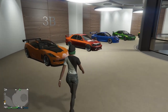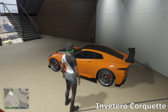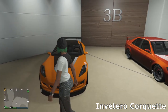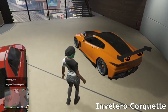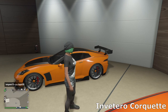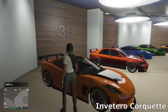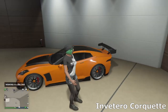Up to the second level we've got the Invetero Coquette — a really underestimated car in Sports Class. It looks really cool and is based off the Chevrolet Corvette. I've gone for a big spoiler on the back and some simple high-end wheels with an orange and black theme. I really like this car — it sounds incredible, it's really fast surprisingly, and it's got some pretty good customization which is rare for some of the older cars in GTA.